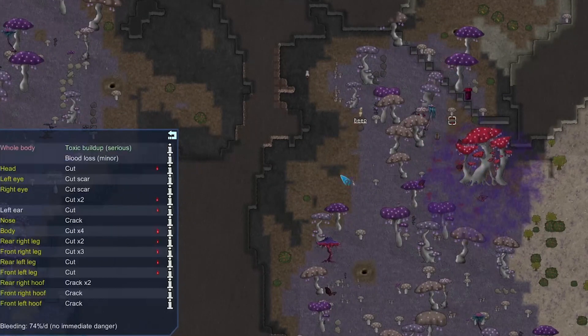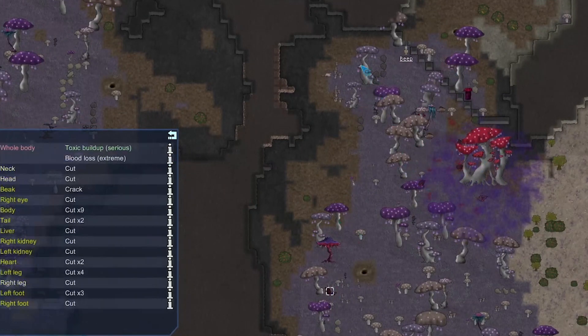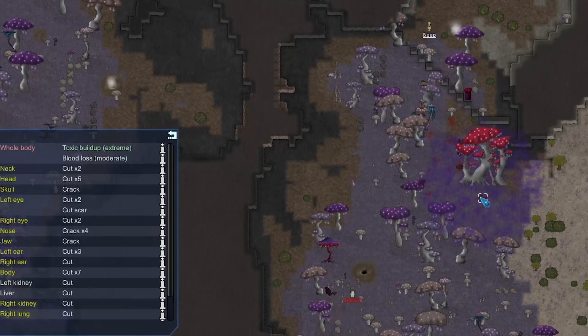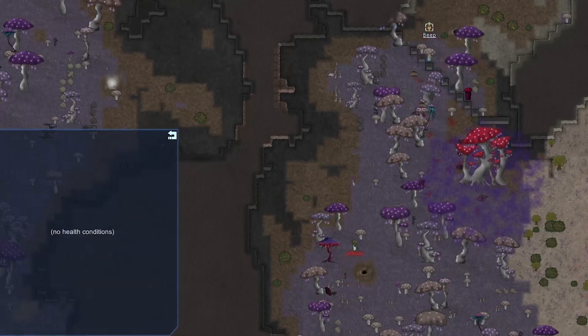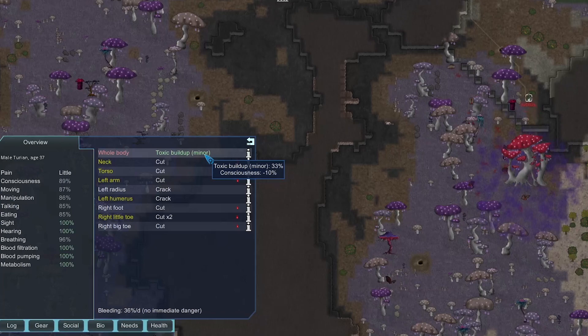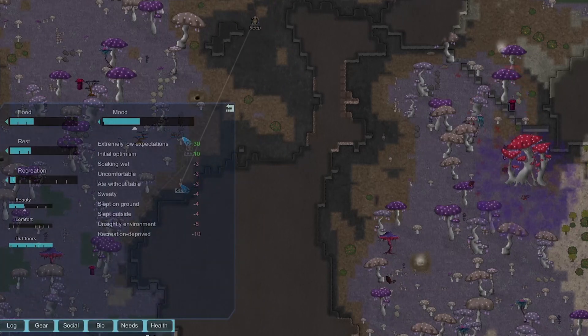These boars are just getting owned by the toxic — I think this entire herd is about to die. The problem is when they die from toxic buildup they start rotting immediately. This cassowary only had serious toxic buildup but it still started rotting, so there's nothing we can do with these boars. The warg also died to the toxic. We're just kiting this guy around for a long time.